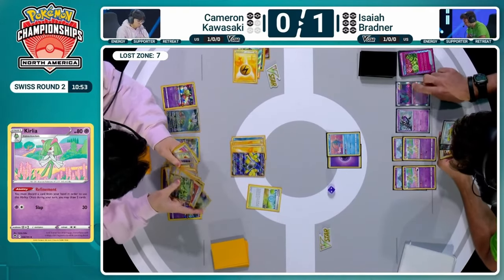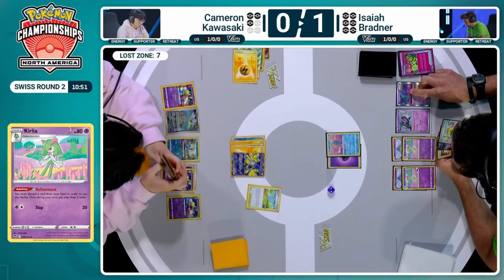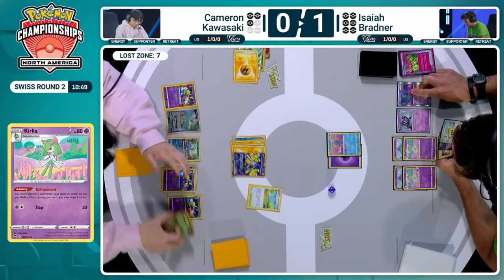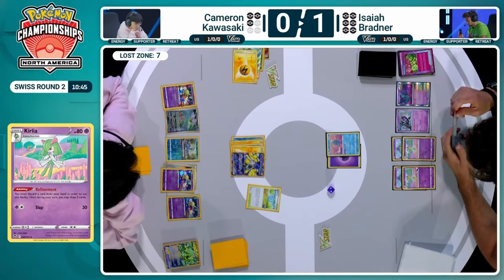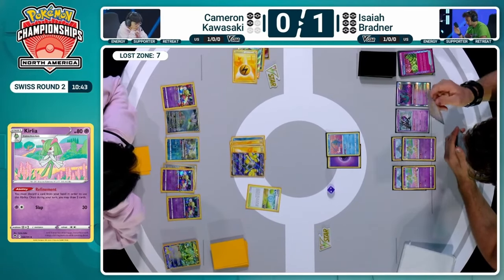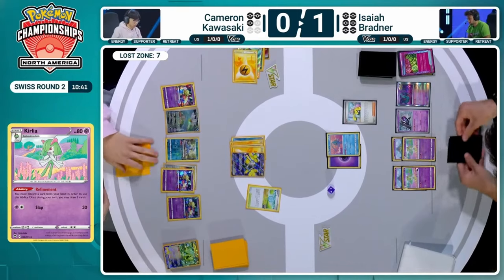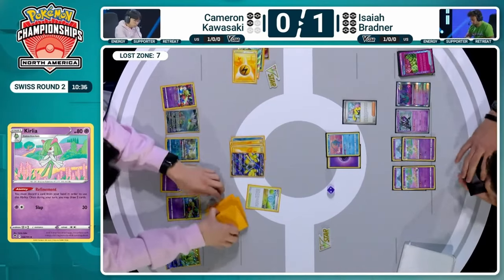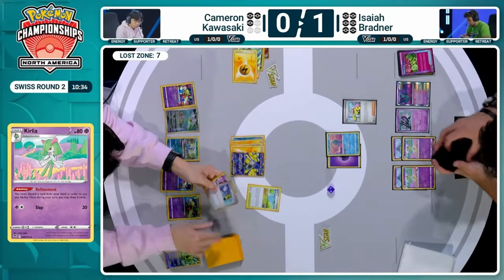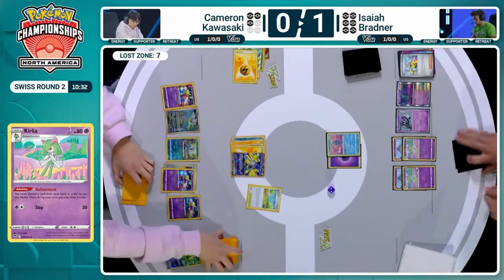Isaiah obviously has not played a supporter yet, so could follow this up with an Iono to give Cameron more cards this turn and take away those fantastic cards he just drew. And there is the Iono — Isaiah really looking for that perfect combination. Now Cameron, once again, gets that Colress taken away — that's the third time. But they find another one. Finally. That one was taken out of the prize card, so we're working with a little bit more here for Cameron. Heightened emotions all around, but Iono was the play here from Isaiah.